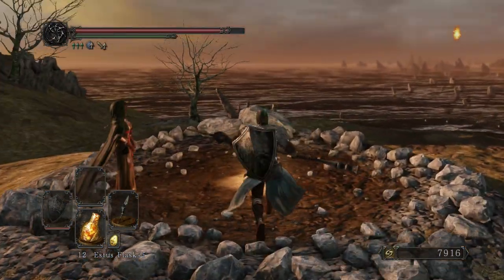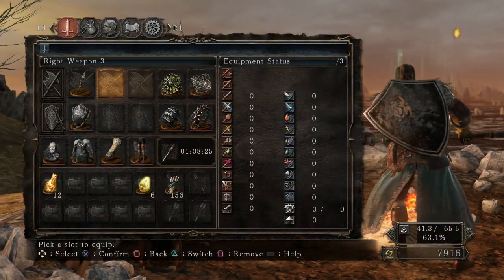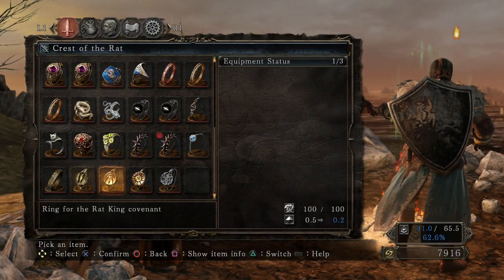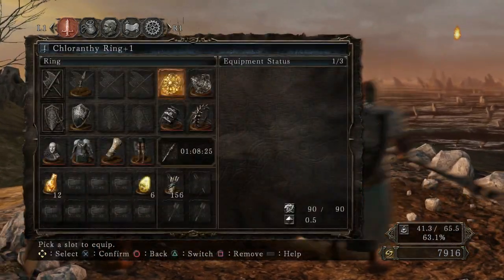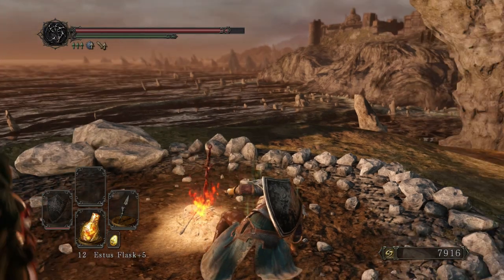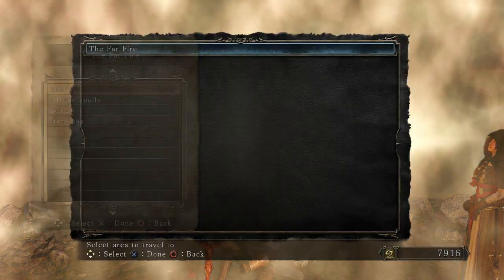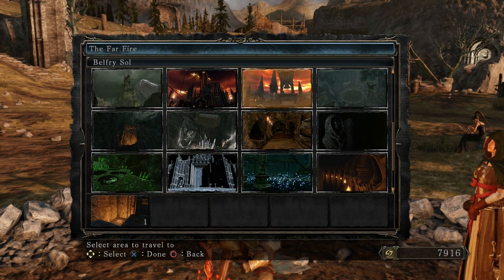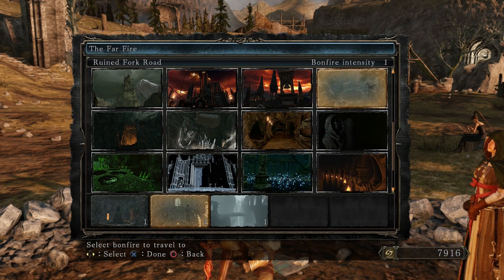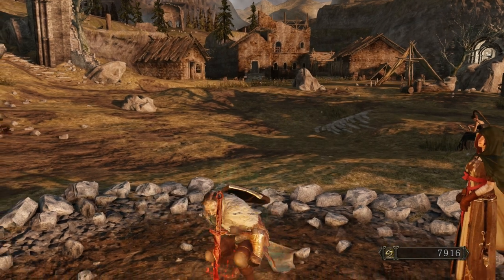In order to access Aldia's Keep, you need to have the King's Ring, which you get from Vendrick's armor set — or like his armor on the ground in the Undead Crypt. So we did that last time. Let us travel; we want to go to the Shaded Woods, and we want to go to the Ruined Fork Road Bonfire.